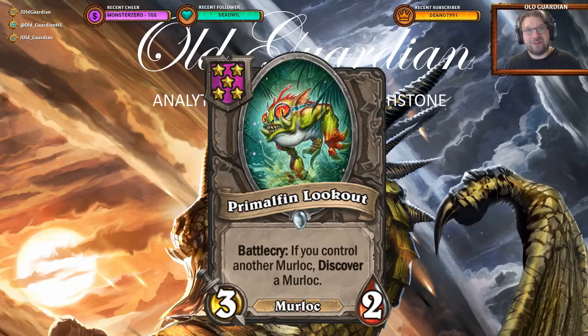Hello everyone, it's OakGuardian here. In this video I want to take a look at Primal Fin Lookout in Hearthstone Battlegrounds. Primal Fin Lookout is a tier 5 Murloc with a battlecry: if you control another Murloc, discover a Murloc.